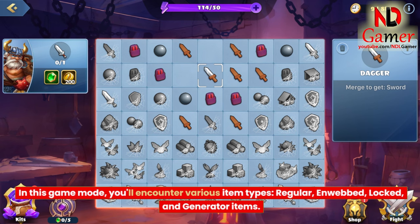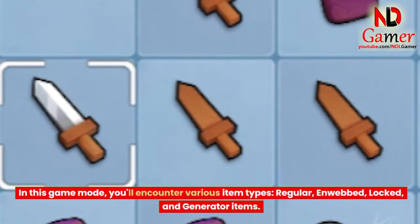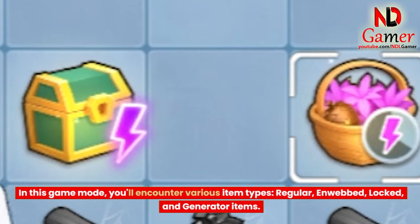In this game mode, you'll encounter various item types: Regular, n-webbed, locked, and generator items.